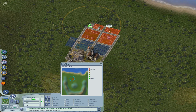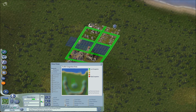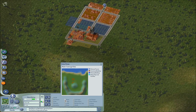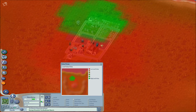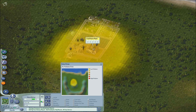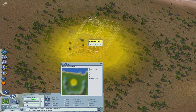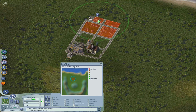Let's look at the overlays. Traffic seems quite fine. Power is fine. Crime — there's no crime. Education — no education yet. Desirability is full green. We don't have water yet, but a city this size doesn't really need water pumps. Land value is not too high. Air pollution is pretty high — coal power is quite polluting. Water pollution tells you where not to put water pumps.